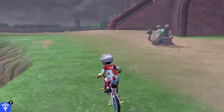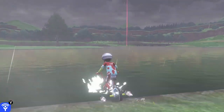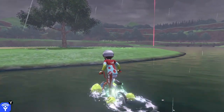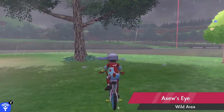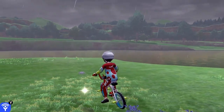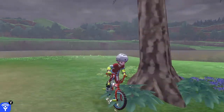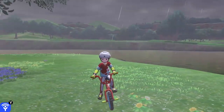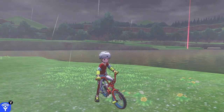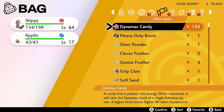Head past East Lake Axew to the lake, then go to Axew's Eye — the island in the middle — which is right over the water. At this specific tree you can find a couple of fancy apples. We found a Tart Apple here — this is actually the second Tart Apple I've found at this spot. I'll be able to evolve another Applin into Flapple and trade it off for the Sweet Apple I need for Appletun.